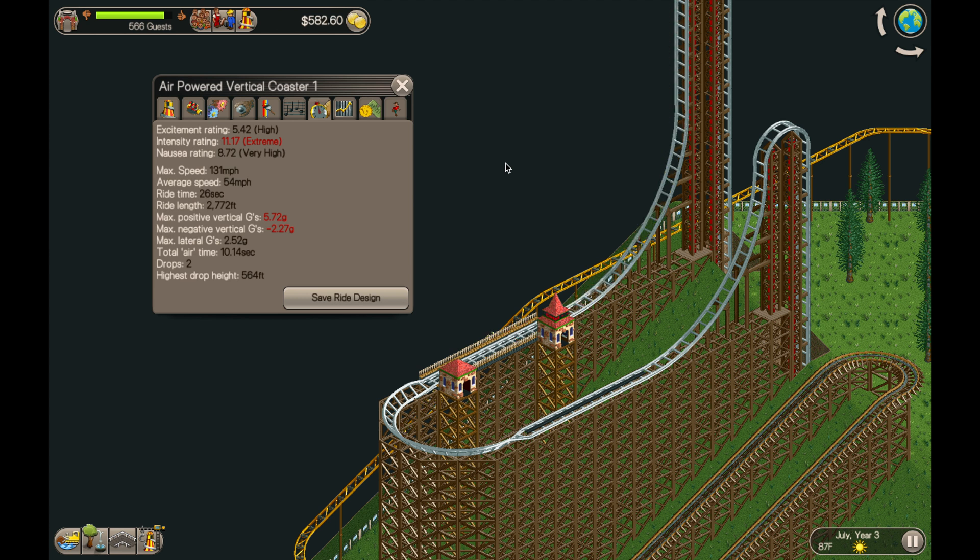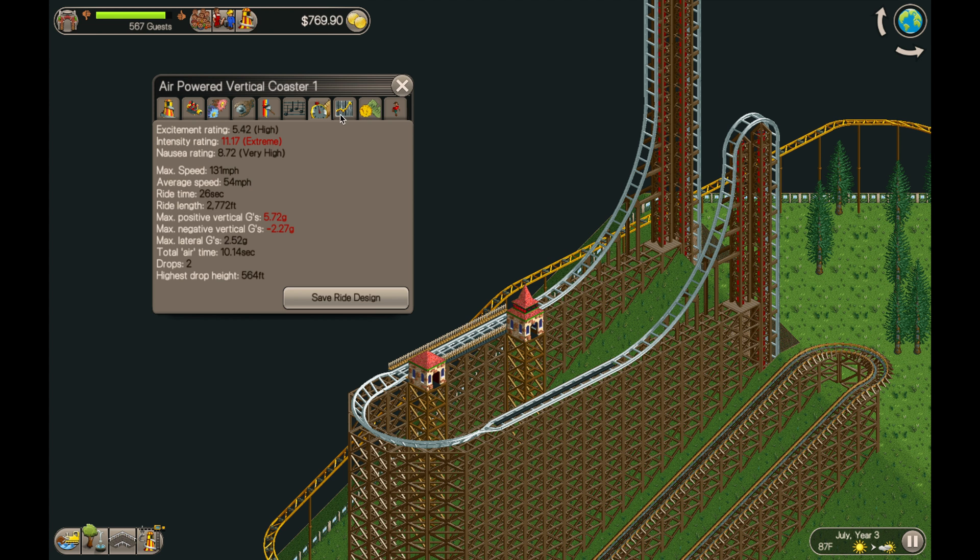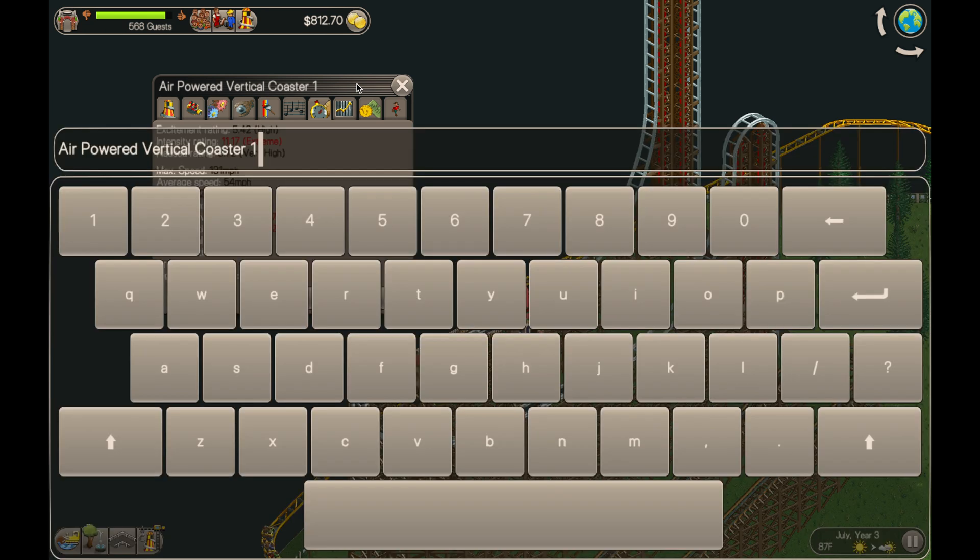The intensity rating is still extreme, but guests will actually ride extreme rating roller coasters, so this thing is workable. I don't think we're going to get much better than that, but I don't think the positive and vertical G's are going to come down at all.